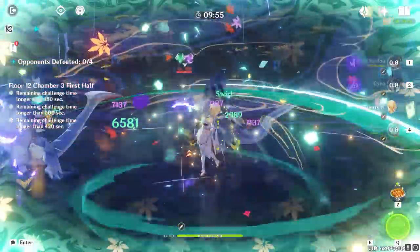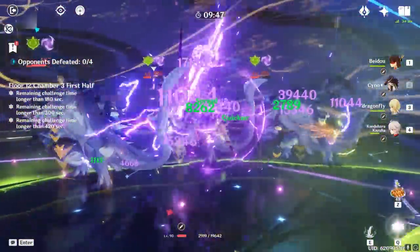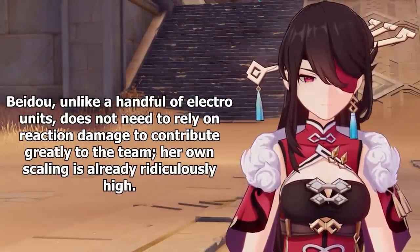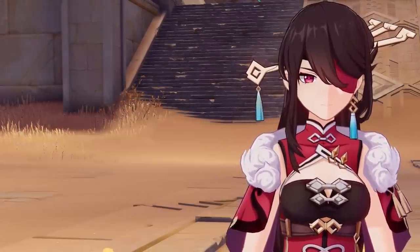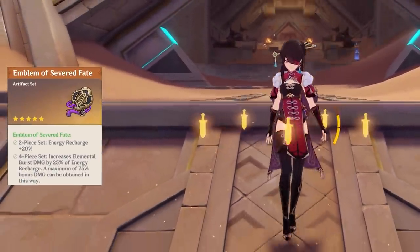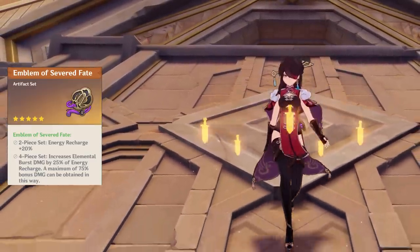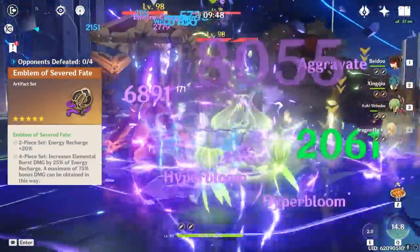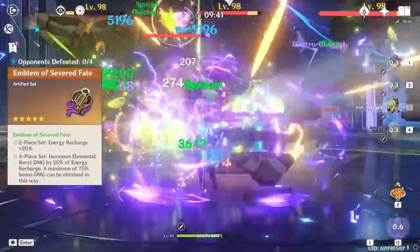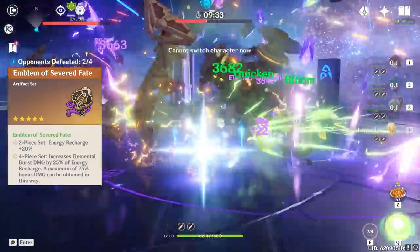Moving on to artifacts — Beidou likes artifacts that provide dramatic increases to her already very high personal damage output, and this doesn't change with new Dendro teams; her builds still need to be tailored towards her own damage. However, now that Dendro exists, she has many more viable and fun options to work with. The first set to mention is Four Piece Emblem, because in many cases this will be Beidou's best set. It provides the perfect amount of energy recharge to fund her burst while also providing a nice burst damage bonus, and this bonus is significant since such a large amount of her damage output comes from her burst. Think of it this way: the more energy recharge your Beidou needs, the more valuable this set becomes over other options.